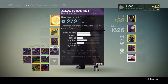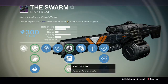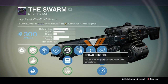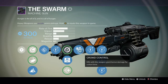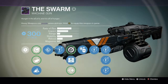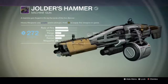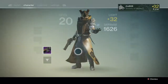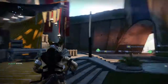Machine guns like this one I use sometimes in Crucible, especially before and around Dark Below — this was one of my go-to Crucible LMGs. Crowd Control does do work in Crucible, but it's not as good as something like Feeding Frenzy, because the reload speed can slow you down at times. But as long as I've got Field Scout and the greater magazine size, I won't be reloading as often. So I'm going to stick with this — Crowd Control, Rodeo, not bad.